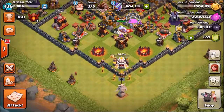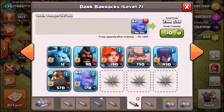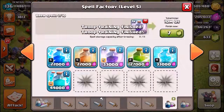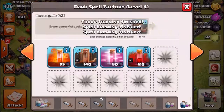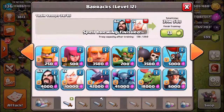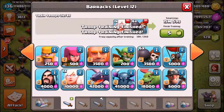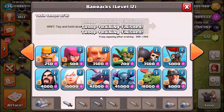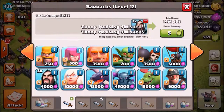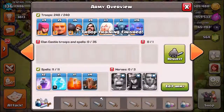We have 2.2 million elixir, 68,000 dark elixir, and 1.5 million gold. Let me show you a great army you can use for a live attack. Drop in 16 bowlers, 2 rage spells, 1 freeze spell, 4 earthquake spells — those are definitely what you need. Then go with a healer, 6 wizards, a PEKKA, another healer, 6 wall breakers, one more healer — so 3 healers total — then 2 archers, 5 giants, and finish it off with a couple more wizards and a single archer.